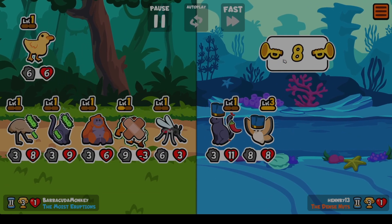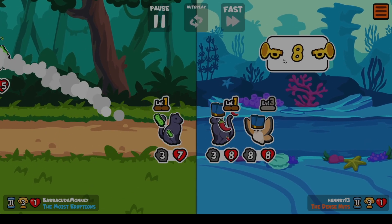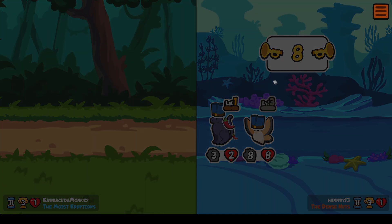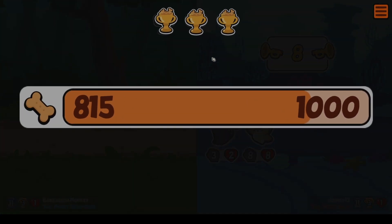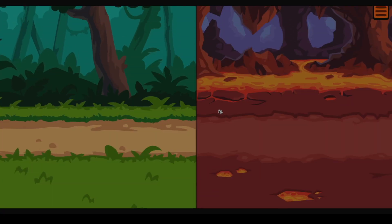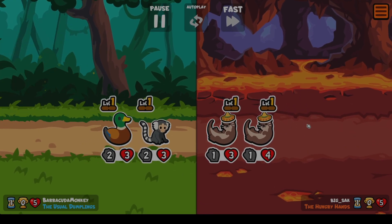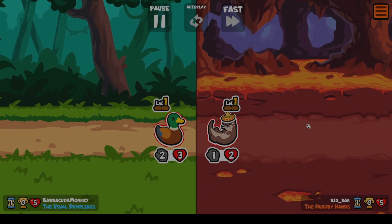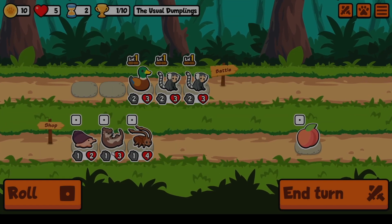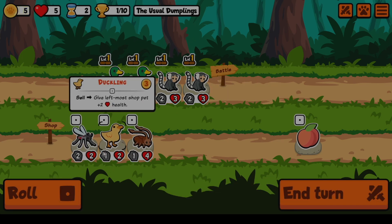There we go - oh no, it gets rid of our... No, dang it. Since he had the Chili, it got rid of our summon. Dang it. Perfect - there's a win. Getting the easy starting wins is very, very key.